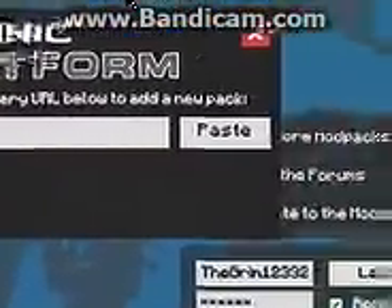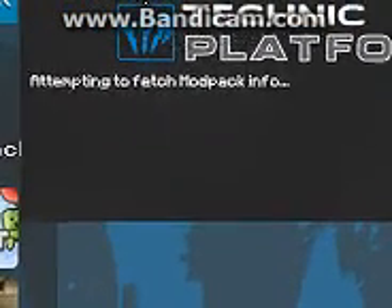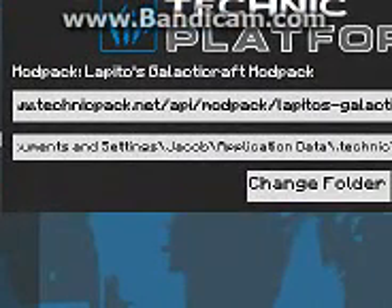It takes a second — my computer is slow. Then it'll say enter your Technic Platform delivery URL below to add a new pack. Hit Control+V to paste that in. It'll say attempting to fetch modpack info, then you do add modpack — and there you go.